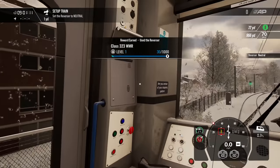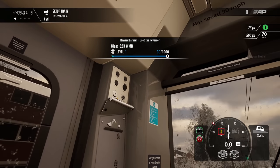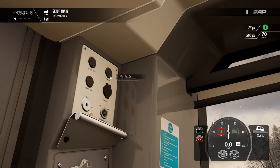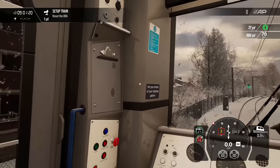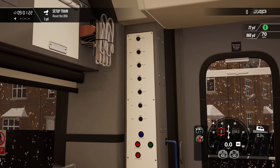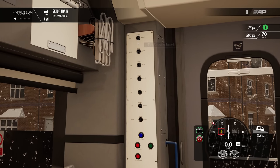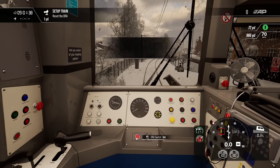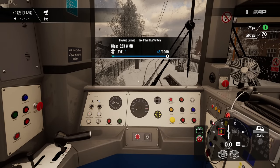It's got everything isolated as well. Regen braking on, coach lighting. Where are my circuit breakers? I want to have the actual good stuff on. There we go, turn that on. And it actually sounds pretty good to be perfectly honest with you. We'll un-isolate that - and that's just isolated. That's the PIS, automatic PIS maybe. Reset the DR8. Set the reverse to forward.